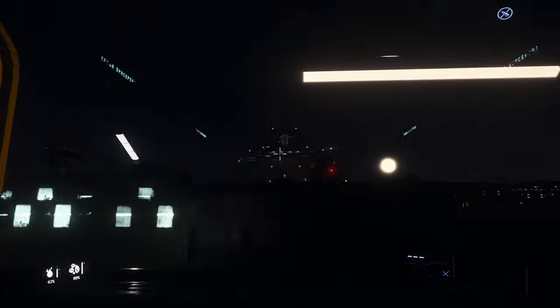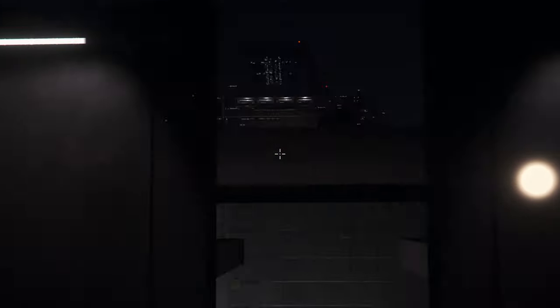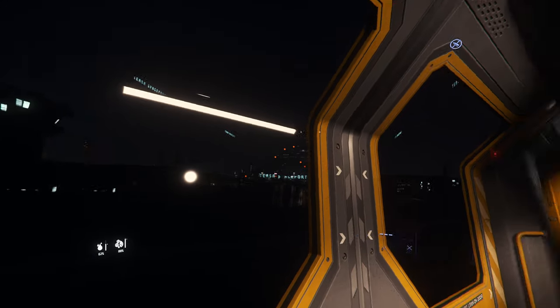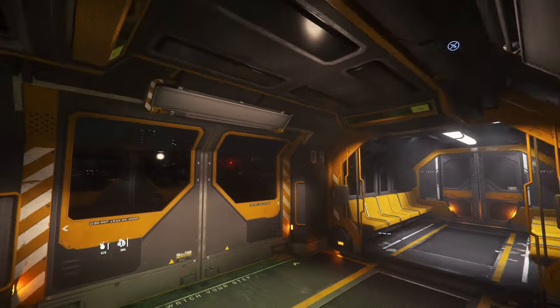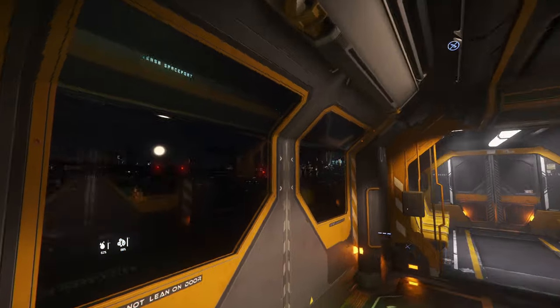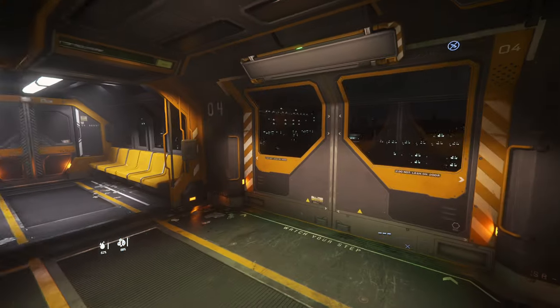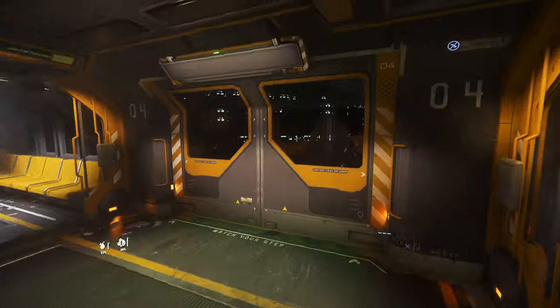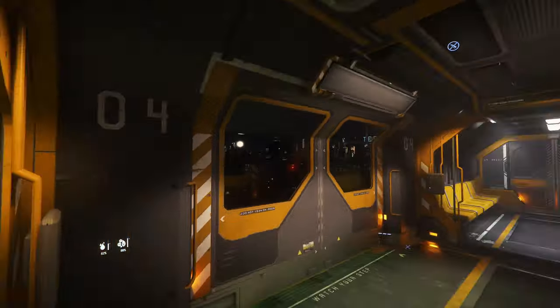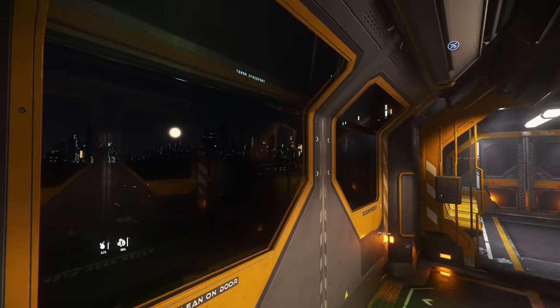That big building right there that overshadows all the others — that is the main Hurston building, where the Hurston family or their descendants live and oversee everyone. This is a very dystopian city. It's very dirty, all about cheap labor. It's not a good time to be here.